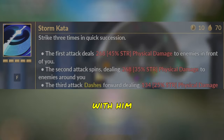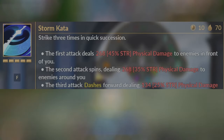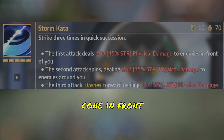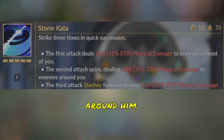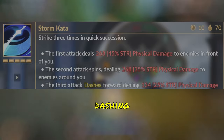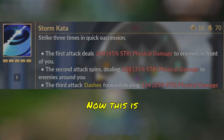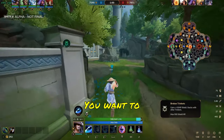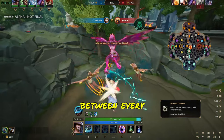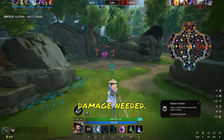The first ability you want to unlock with him is Storm Kata. Upon using it the first time, Susano does damage in a cone in front of him. Using it a second time, he does damage in a circle around him. And the third use has Susano dashing through enemy gods and minions, dealing damage on all three uses. To maximize this ability's potential, you want to make sure you're auto-attacking between every use, because if you're not, you'll sorely be lacking the damage needed.